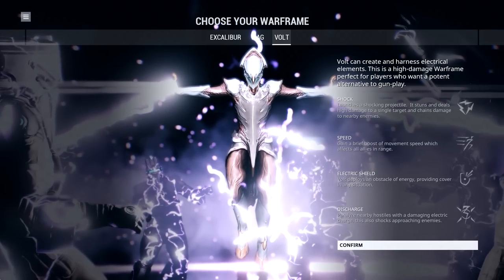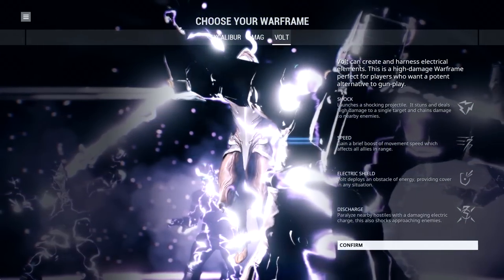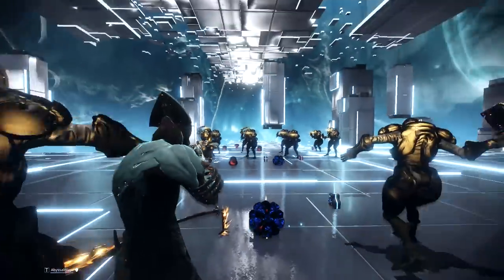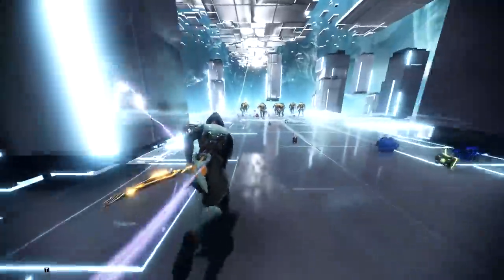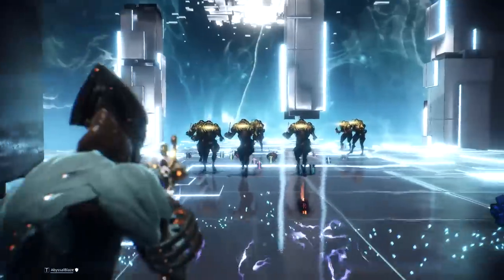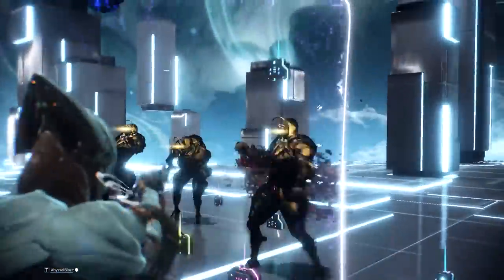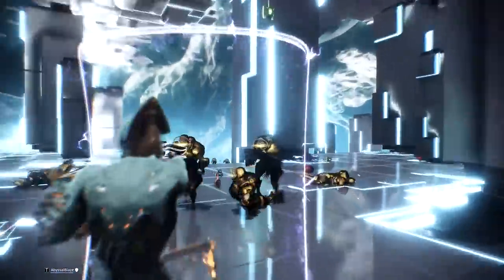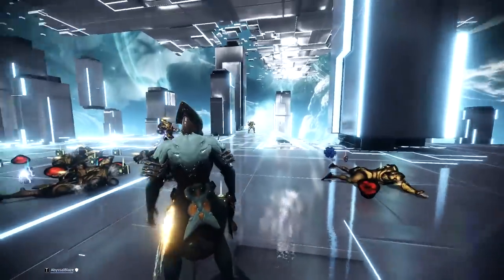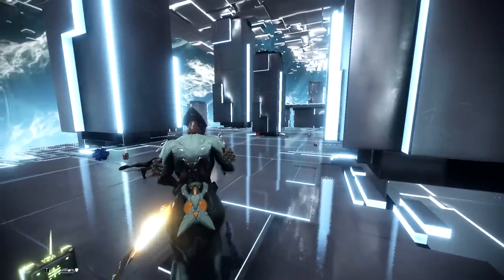Last but not least, we have Volt. Volt is a decent starter frame choice — he has solid stats and his kit is mainly based around crowd control and utility. Volt's first ability, Shock, stuns the enemy you use it on while dealing a small amount of damage. His second ability, Speed, speeds up your movement, melee, and reload speed. His third ability, Electric Shield, is a shield you can place down and pick up that reflects all incoming damage and amplifies your own damage when you shoot through it. Volt's ultimate, Discharge, makes Volt jump in the air and release a burst of electricity, stunning all surrounding enemies for a period of time while also dealing damage.